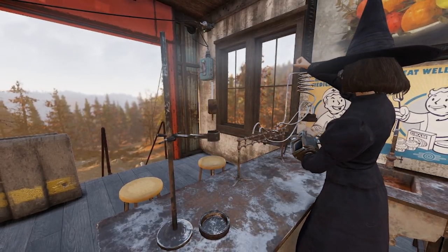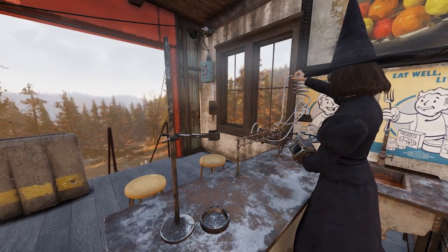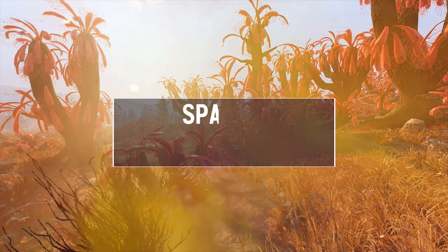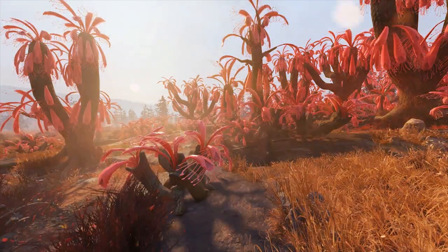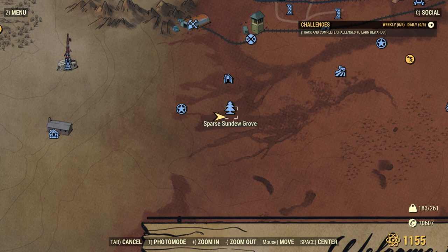Luckily for both you and me, we can replace it pretty easily! I have the best pitcher plant farming route to show you today. Even though you can find the largest number of pitcher plants around Glass Cavern, I like my runs to be just a little bit safer, which is why we'll be farming at Sparse Sundew Grove. Our run is between Lost Home and Sparse Sundew Grove, southwest of Watoga!